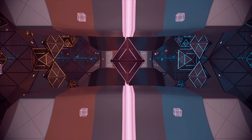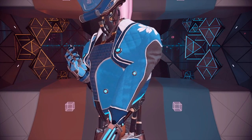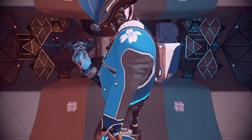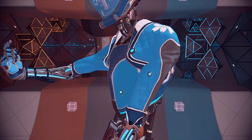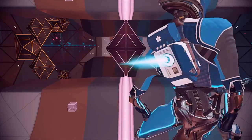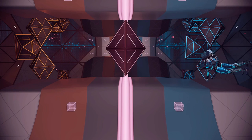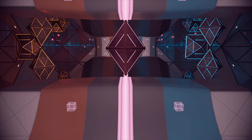Hand position during re-grabs: very simple — hold your hand close to your chest when you're chaining. This creates less distance between pulls and therefore faster chains. It's something to get used to, but I guarantee every high-level player does it.